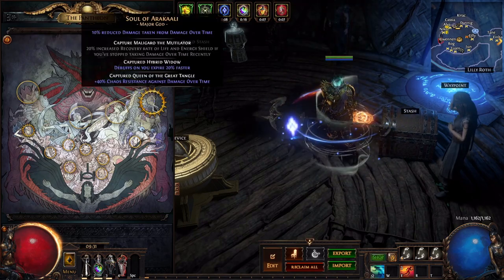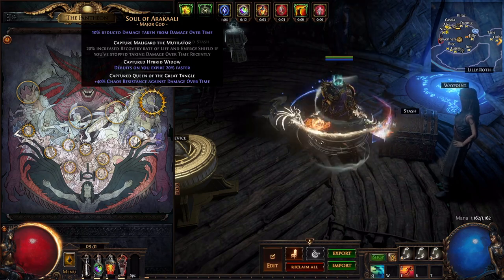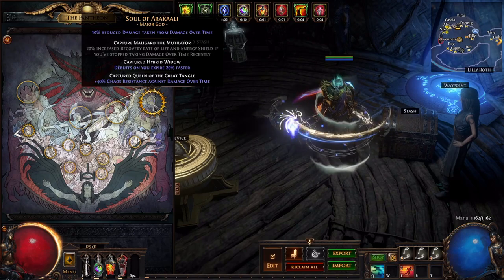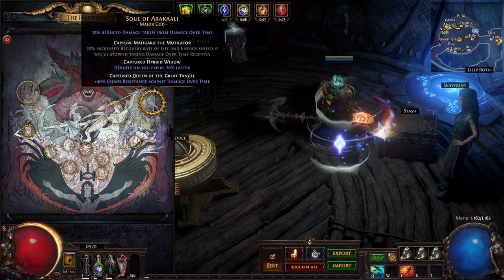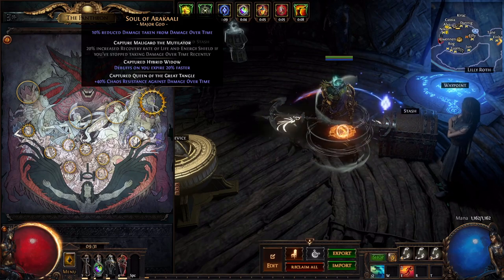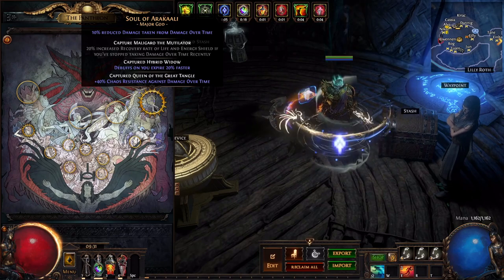The second thing is if you roll a map with less life recovery you will die from corrupted blood. So if you don't have a jewel that gives you corrupted blood immunity, this is what you can do: upgrade the Soul of Aracali.